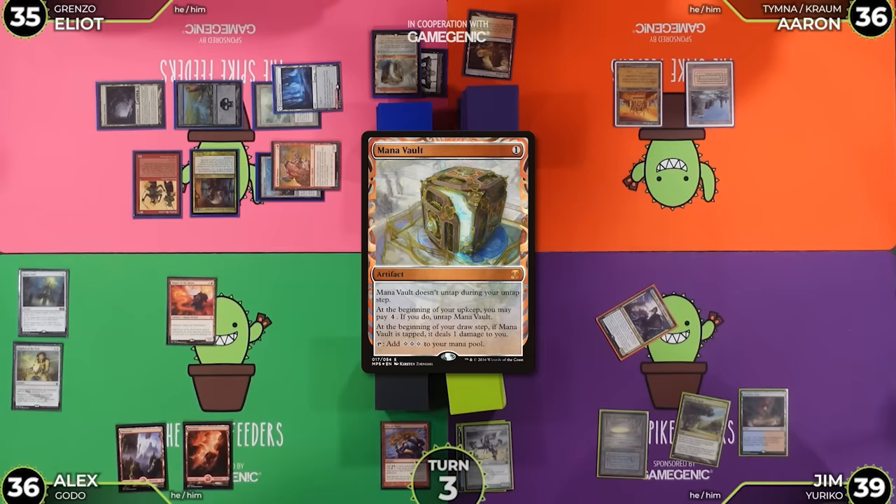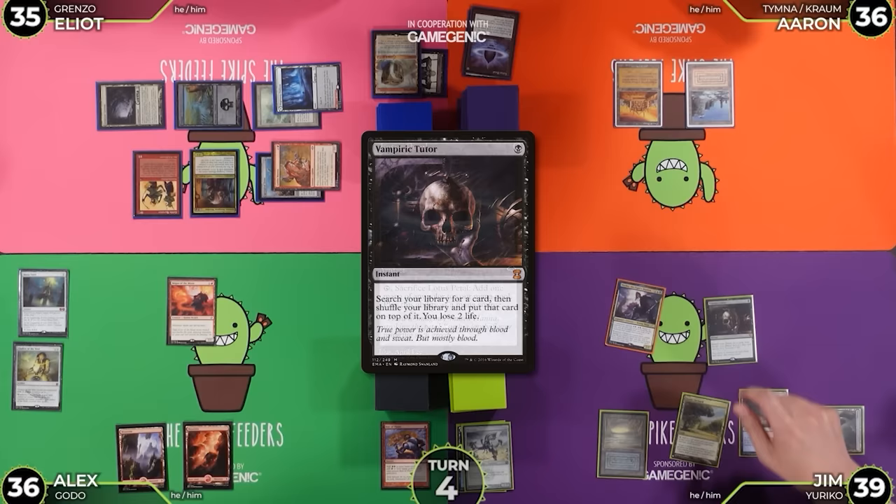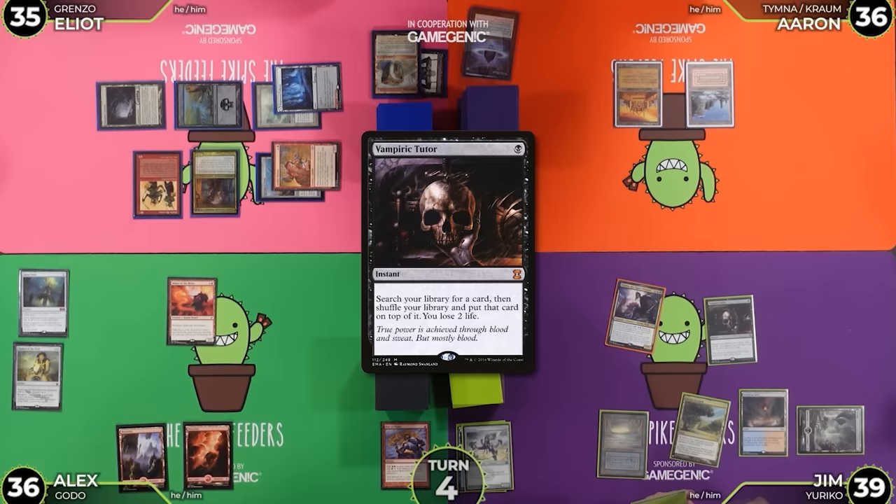Should I attack? Nope. I'm going to move to discard. Lotus Petal. Untap, draw a card. I'll play a Swamp. I'm going to cast a Vampiric Tutor, getting a card to the top of my library, taking 2 going to 37.